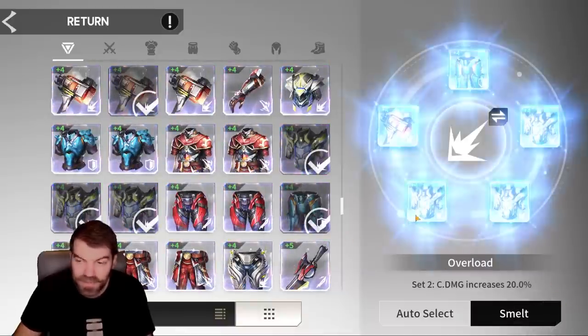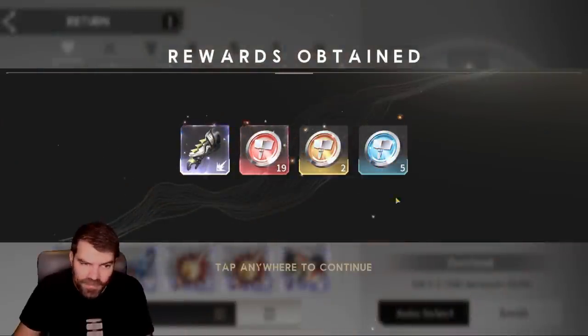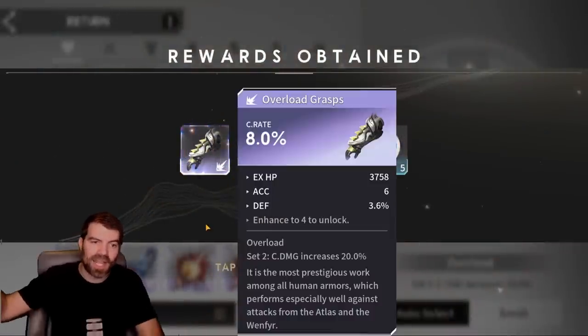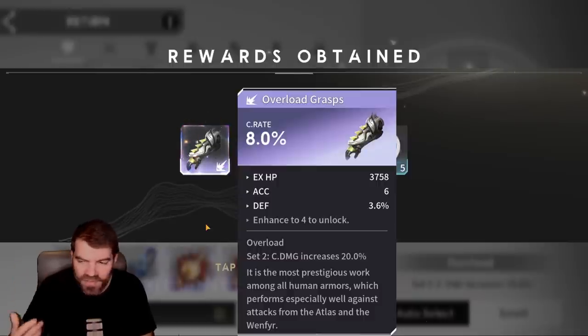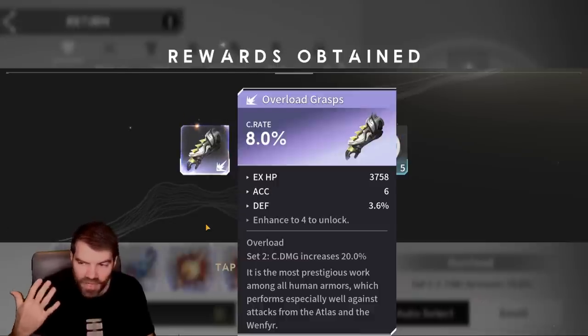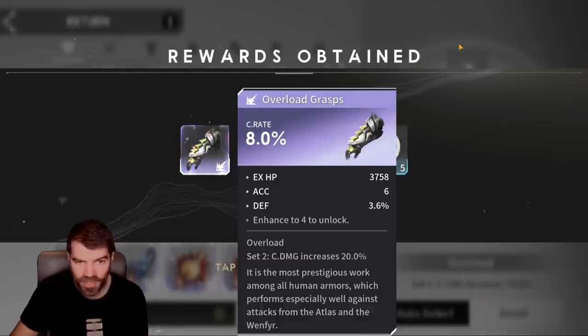Let's hit smelt and see if we get something good. It's definitely a little bit of a gamble when you're doing this — but look at that! Crit rate main stat on a crit damage set. Very usable, really good piece. I turned in five garbage pieces and got something I could actually use on my account.